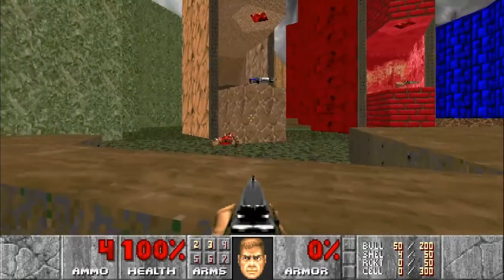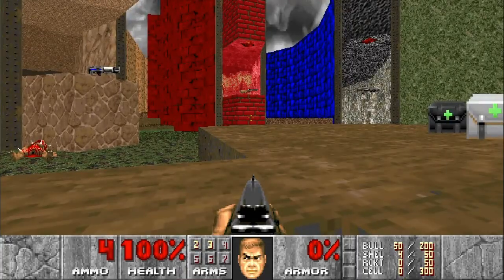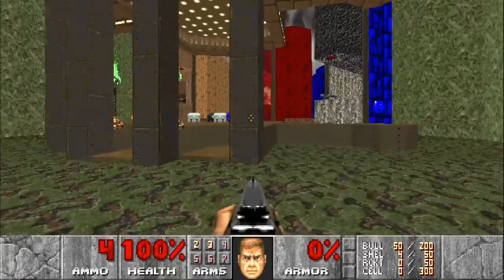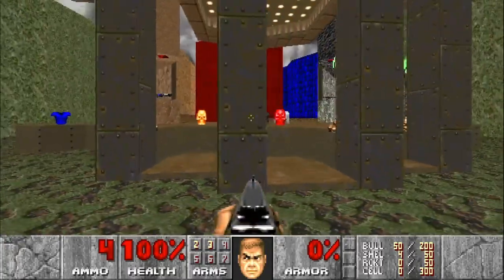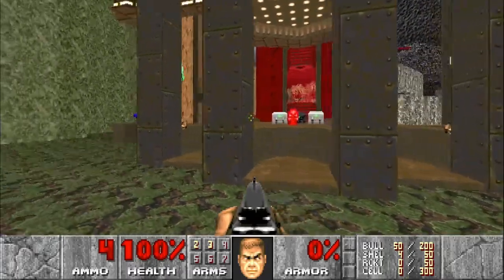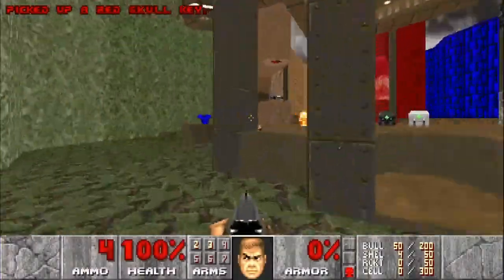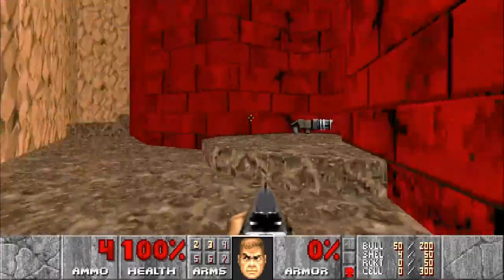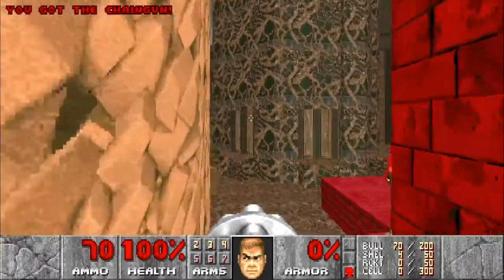We can see the different weapons: the plasma gun in the yellow key area, the super shotgun in the red key area, and the rocket launcher. It's up to you which one you want first — all three are heavily guarded so it doesn't really matter too much. I'm going to go for the super shotgun — super shotgun is always the nice one to have. We can go back up the steps, grab ourselves a chaingun and hop back down.